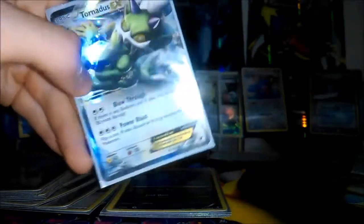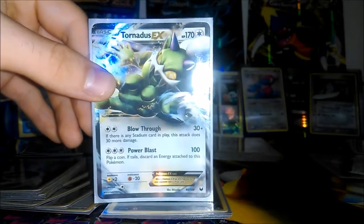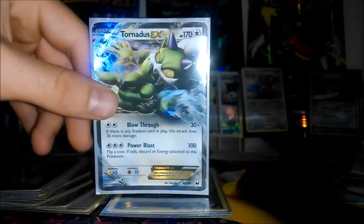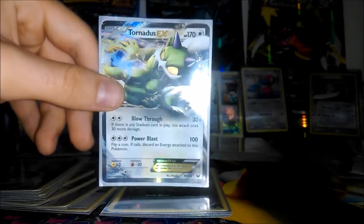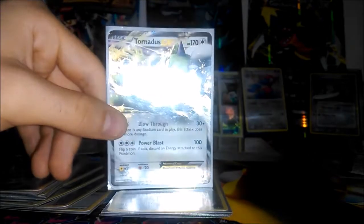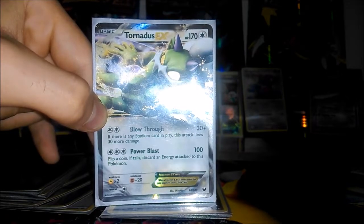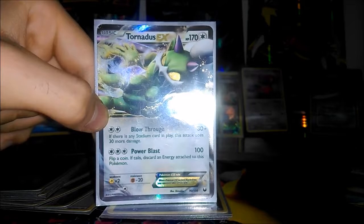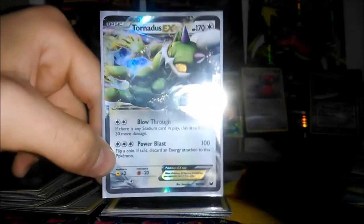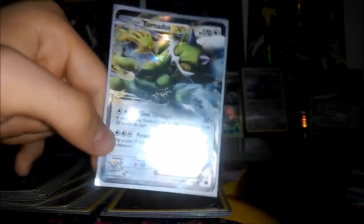We also have this Tornadus EX. Maybe this card was a bit underplayed. Its main attack is three for 100, but it is an EX and you have to flip a coin with a potential discard if Tails. I used this simply because I ran four DCE — Double Colorless Energy — and felt it would provide extra attacking power. If you attach a Darkness Energy to it and have Darkrai in play, it still has free retreat. Its Blow Through attack for a Double Colorless also does 30 more damage if there's a Stadium card in play, on top of its base 30, which meant I could get some Turn 1 Donk wins against Pokemon with 60 HP or less by searching for the Stadium card.